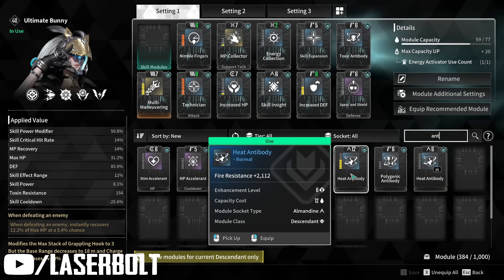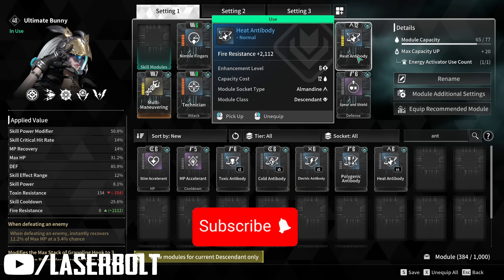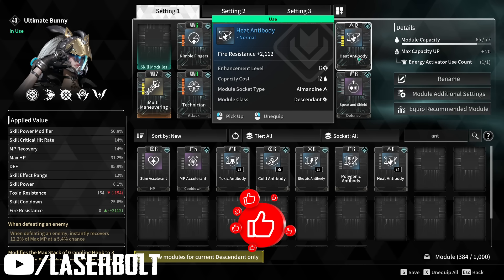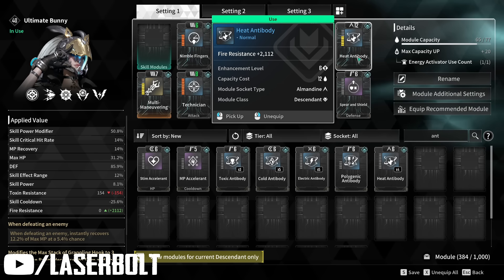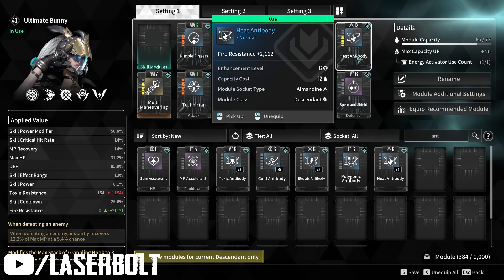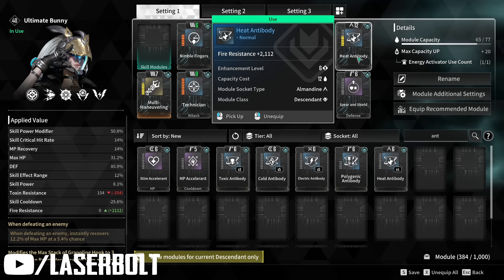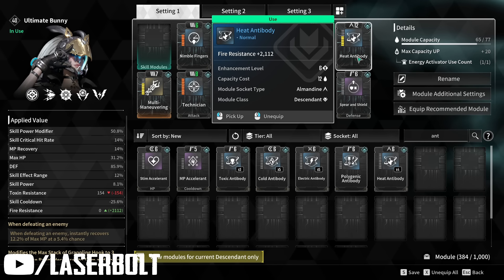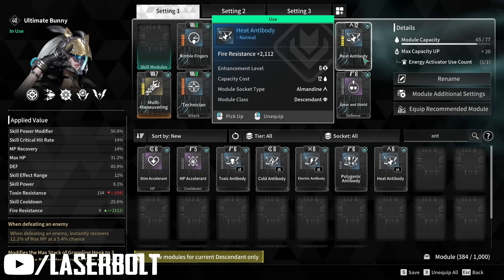Apply the Heat Antibodies and as you can see my fire resistance is 2112 because I went ahead and leveled this up. Unlike the Devourer where you can sort of get away with just one to two levels on the Toxin Antibody, for the Pyromancer you're going to have to level this up. I know some of you are saying you don't want to waste your hypercharge on modules, but trust me — if you don't get past this boss, you're not progressing in the game.